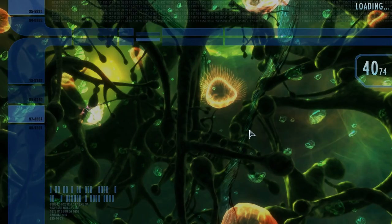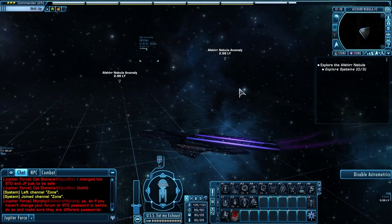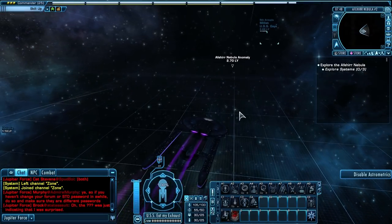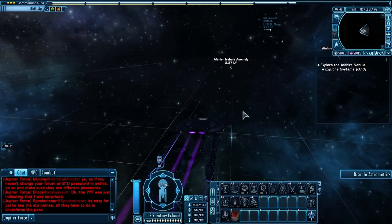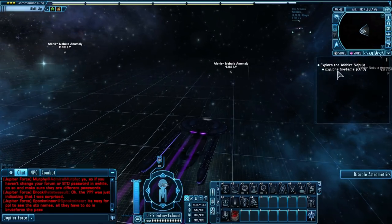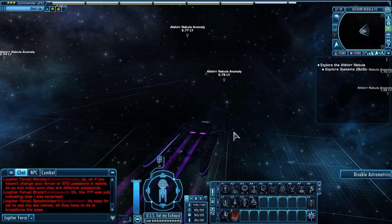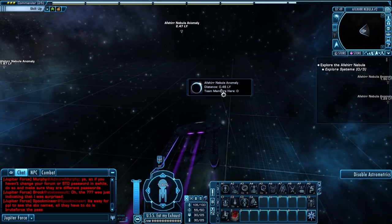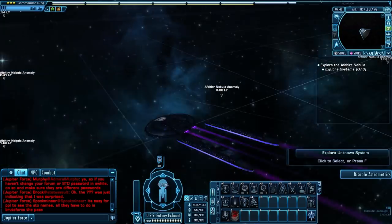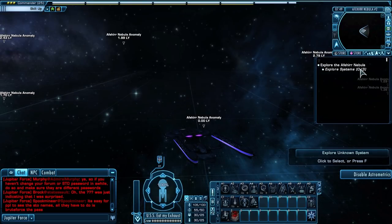Alright, let's go to the Aphir Nebula. Nebulas are different than sector blocks because nebulas, well, they look like nebulas. Inside you have what's called anomalies. An anomaly can be an actual anomaly you scan to get particles or whatever for crafting. Or it could be a random explore system. What you want to look for is the explore systems, because we've got three explore systems we need to do here. If one comes out to be a nebula, just fly to the next one until you see a button that says 'Explore System.' When you get close enough — like this one here — I've got a button that popped up that said 'Explore Unknown System.' So this is one of the three systems I need to do.